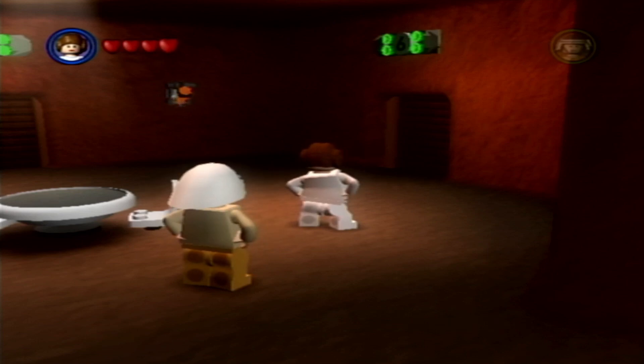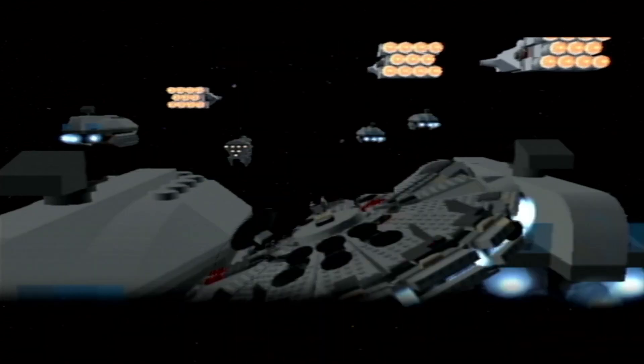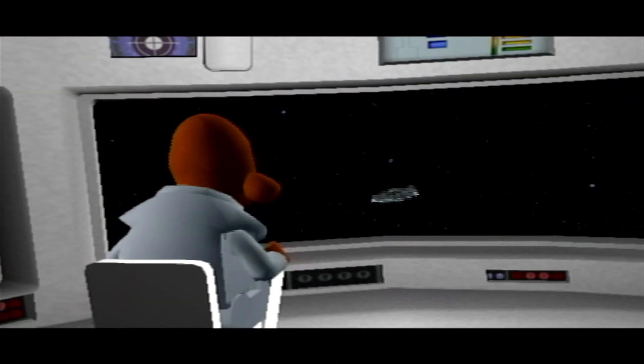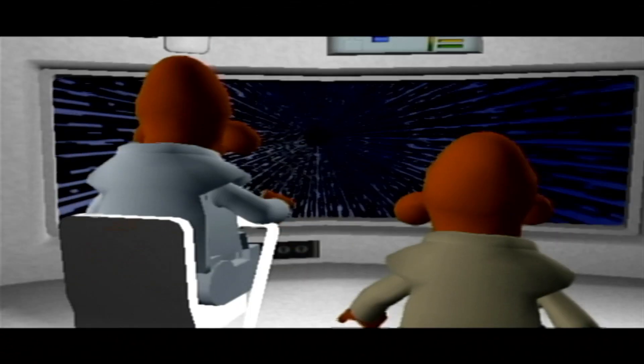We've finally made it to the last chapter of the story mode - Into the Death Star. This is a flying episode or chapter, which I'm usually not happy about, but I don't mind this level too much. I do know the location of the red brick, which I'm going to try and remember. It's not quite at the end but it's easy to miss, and I know it's attainable with what we currently have.